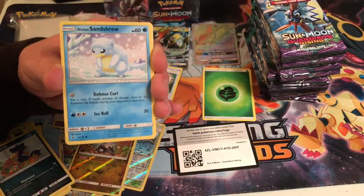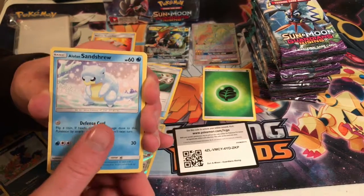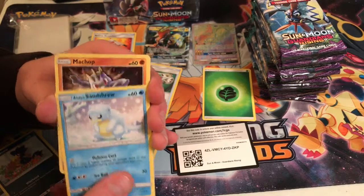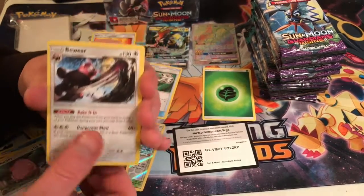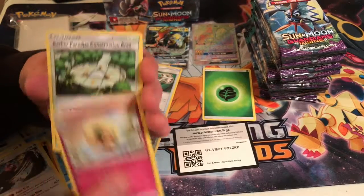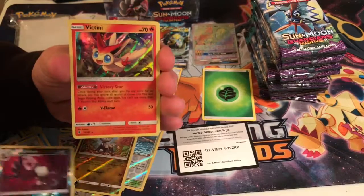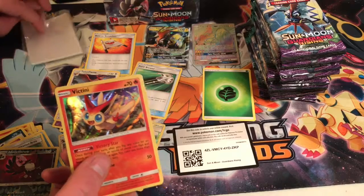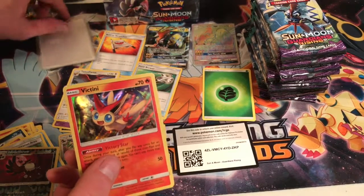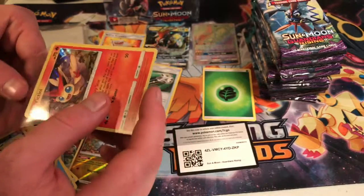So somebody decided to call me, so I want to two-part this four-pack opening — which is kind of lame. But somebody decided to call me and interrupt my video. Chansey. Whimsicott. APCA. A reverse rare. And a Victini. Hello. So yeah, I'm really sorry about that. I'm about to do two different videos, which is unfortunate. But you know what, things happen in life.